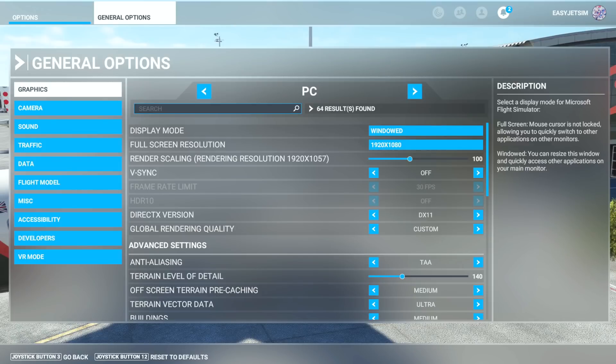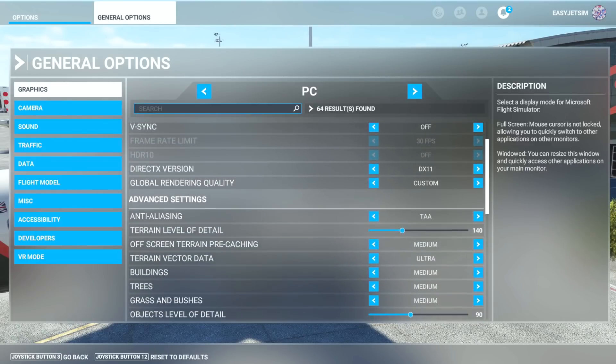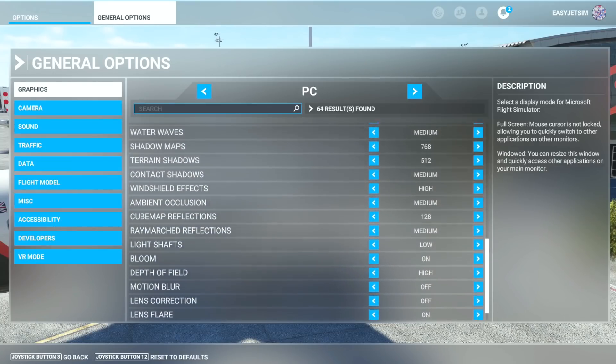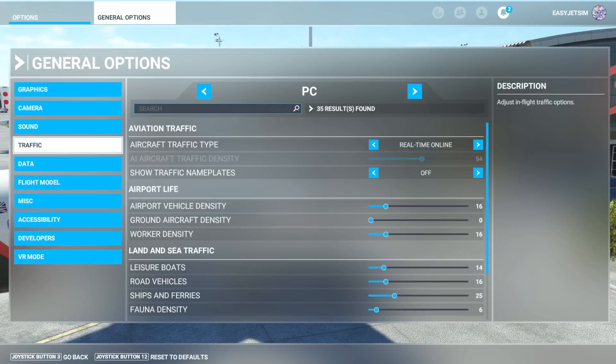Let's quickly go through these settings — I'm not going to explain each one, I'm merely showing everything on screen so you can pause the video and take a look at what I'm running on my GTX 1660. It's also important to check out the traffic levels, as these affect a great deal of things. For road vehicles in particular I tend to keep this low — I'd much rather have better performance than seeing hundreds of cars on the motorways beneath me. When flying a small light aircraft rather than a complex airliner I will bump that up.